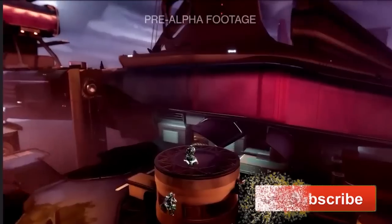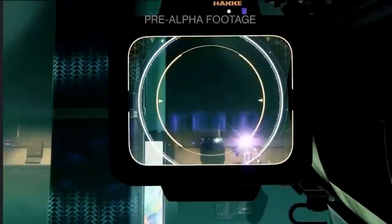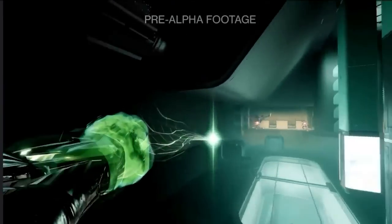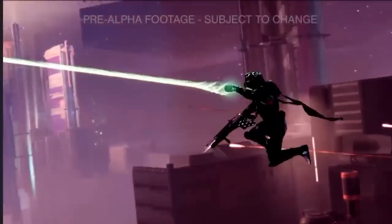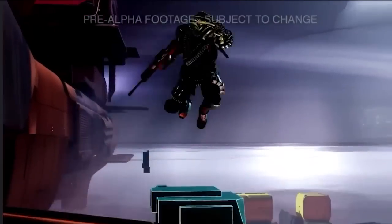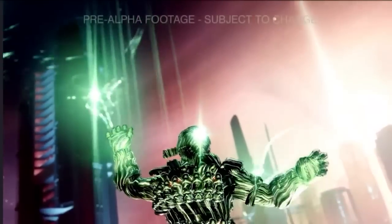So what is Strand? According to Bungie, Strand is a manifestation of the darkness in another elemental form, visually appearing as a more green colored energy. Guardians will have to master its use of aspects and fragments just as they have with previous subclasses to take Strand to the battlefield when Lightfall releases.